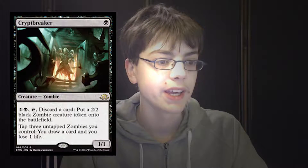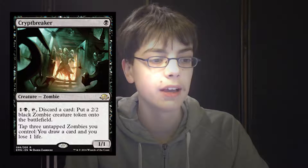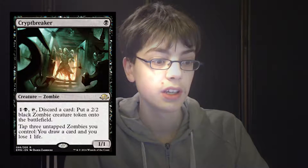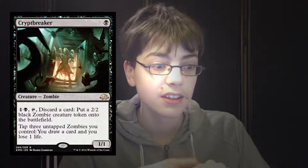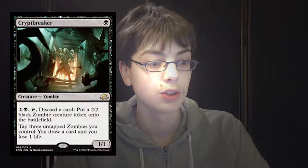First is Cryptbreaker, which is 1 black for a 1-1 zombie. You can pay 2 mana and tap it and discard a card to get a 2-2 zombie creature token onto the battlefield, and you can tap 3 untapped zombies you control to draw a card and lose 1 life. What zombies always missed is early creatures, and now in this set you get a great 1-drop zombie and a great 2-drop zombie, and they both don't enter tapped and they both have good effects.